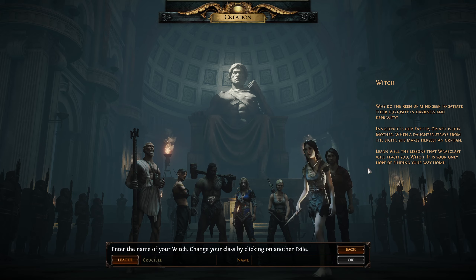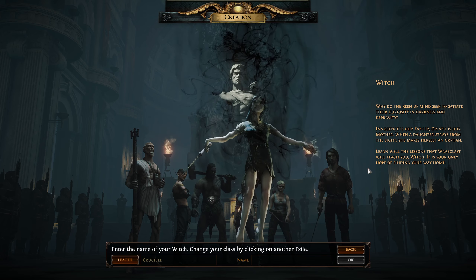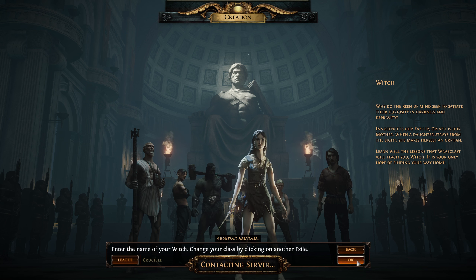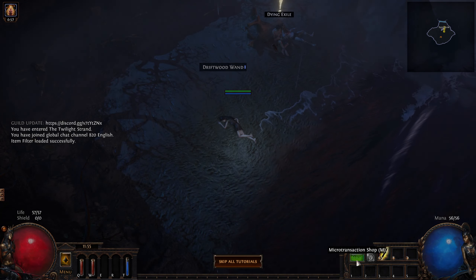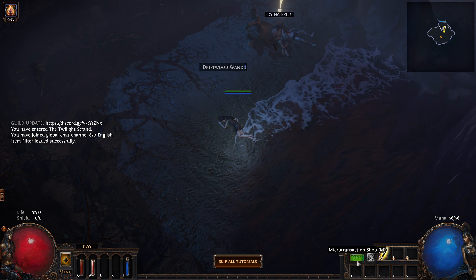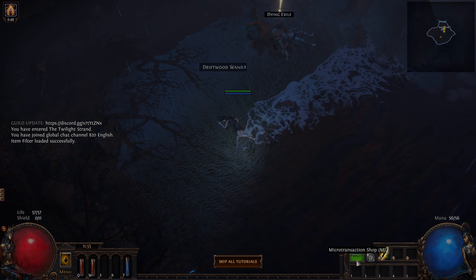For this tutorial series I am going to make a generic Witch that will be a summoner. We'll name her 'Testy Testy Practice' and get into the game. From here on out we'll start the part three tutorial video with tips on how you start the early game and begin progressing. Stick around and I will see you guys in the next video.